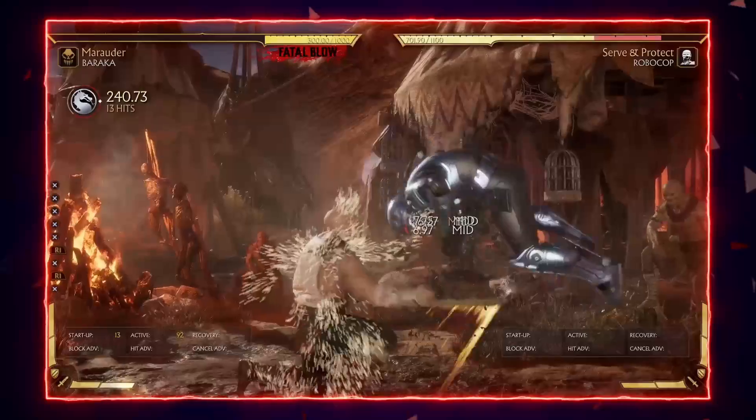1-1-2: the main combo starting string. Starts with standing 1 at 7 frame startup and is special cancelable, allowing you to go into Chop Chop or Gutted for big combo damage. It has really good block advantage so you can use special moves on block and still be safe — 1-1-2 Blade Sparks without amplify is almost unpunishable, and amplify makes it totally safe. With Gutted you can use it after 1-1-2 on block without worrying about hit confirming; it will whiff on block but recover in time. Downside: the third hit has a gap, can be flawless blocked, and some characters can interrupt it with low profile pokes. Mix it up with 1-1 stagger into throw, 1-1 into backdash and whiff punish, or simply block. If running Bloodlunch, this string tick throws from standing 1 on block and from 1-1 on block.